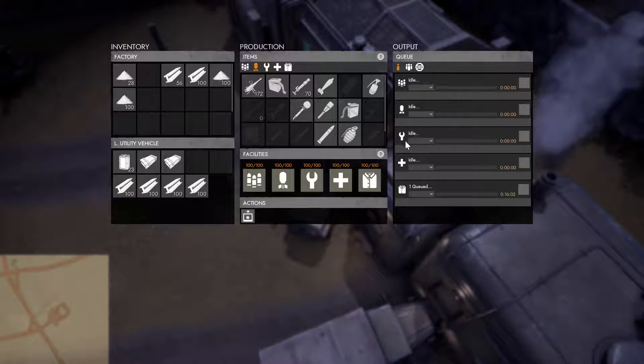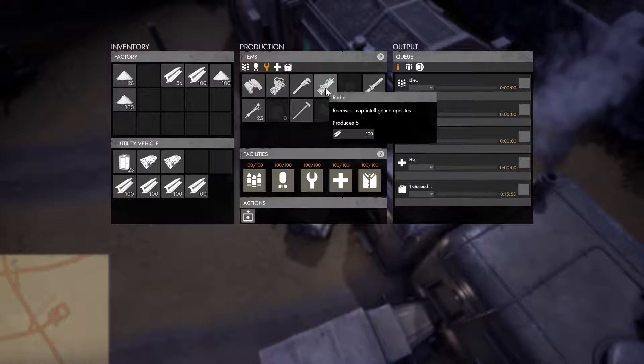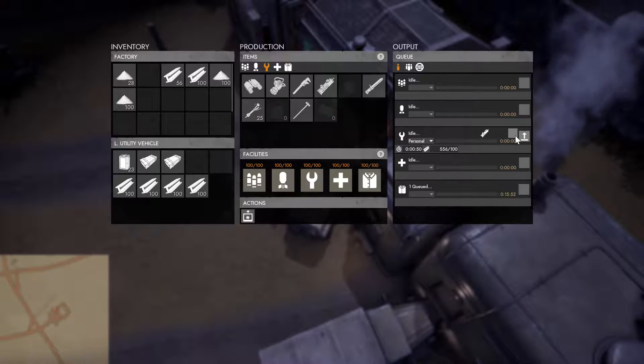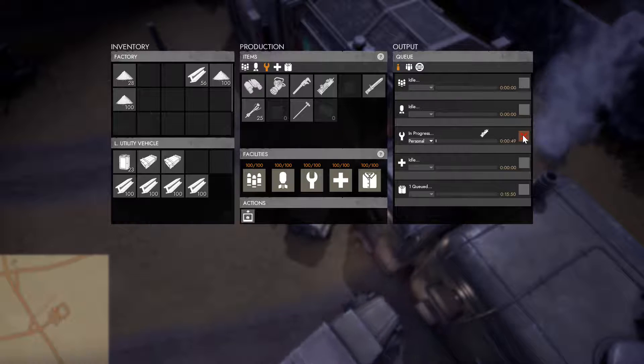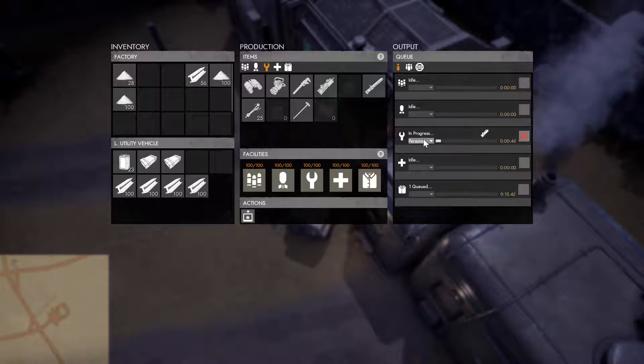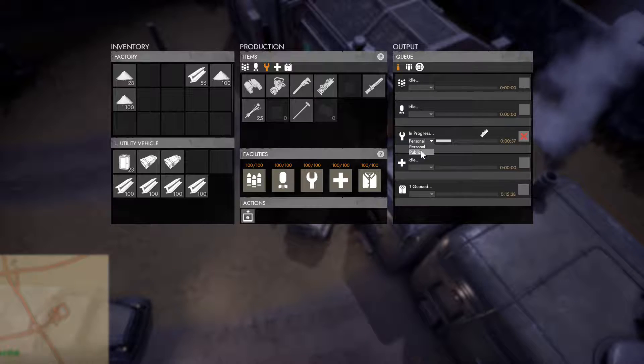I want to show you one more thing. I'm going to go ahead and produce one more — a tool — so I'm going to click the radio icon and hit the submit button, and now it's producing. Notice over here it says 'personal,' which means I'm the only person that will be able to pick up this item once it's done. If I go here I can switch it over to 'public,' which means anyone can pick up this crate once it's done.